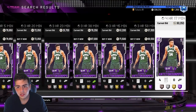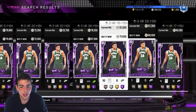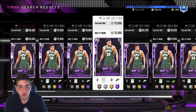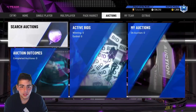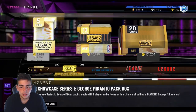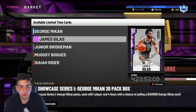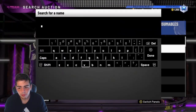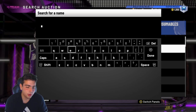Let's go over Giannis because Giannis is so expensive. He's at 70K right now. The other day he was at 50K, 45K. Why is he at 70K? Because when packs first come out, the market crashes. That is when you buy most of your cards. So when the market crashes, you pretty much just pick up as many players as possible and wait two to three days and sell them.